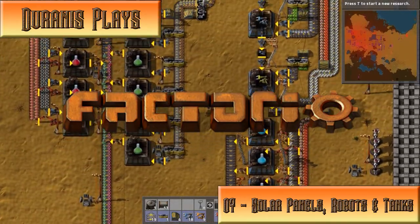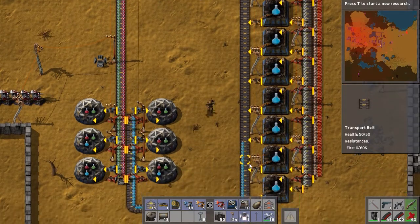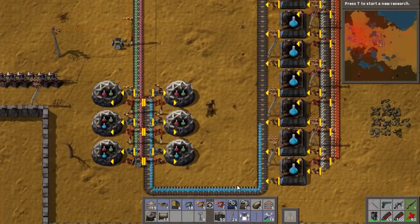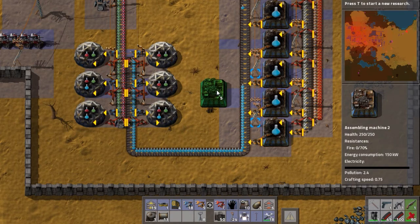Hello, Janice here, and welcome back to Factorio! The first thing we're going to do today is get Purple Science going. If we don't get destroyed first — turrets should be fine. So Purple Science is thankfully very simple when compared to the rest.